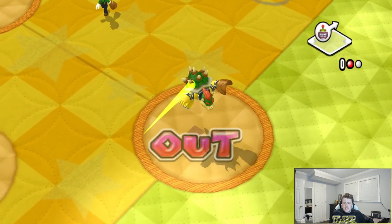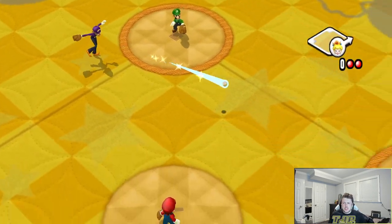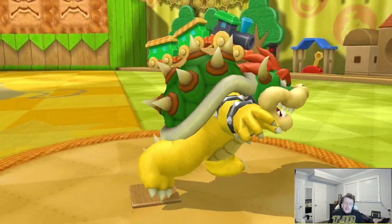Oh, that's annoying. Way to be doubled off, BJ. Good job, buddy. Baby Peach is just god-awful. Her and Baby Daisy have been terrible, I feel like. Either way, two runs to start off — not too bad. Let's not give up any home runs this time, Bowser Jr.